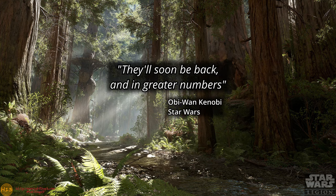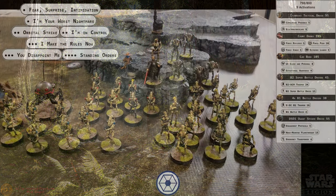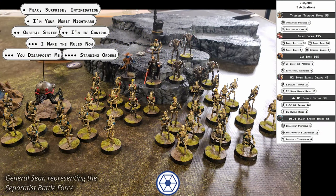Greetings and welcome to Halfling 13 Gaming. Today's battle report is a face-off between the Separatist Alliance and the Grand Army of the Republic. The Separatists bring to the table an army led by Count Dooku and a T-Series Tactical Droid, played by the Super Tactical Droid. The bulk of their force is 5 units of B-1 Battle Droids, a single unit of B-2 Super Battle Droids, and a single DSD-1 Dwarf Spider Droid. Cad Bane is along to hunt down a bounty on Obi-Wan Kenobi.